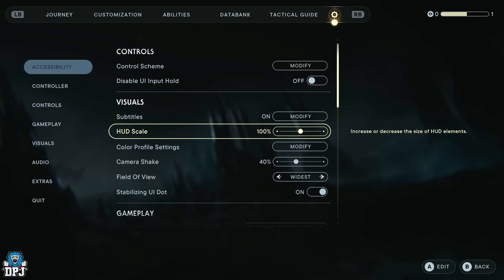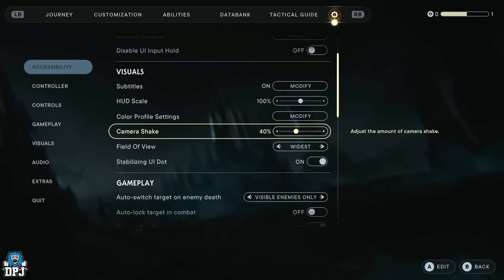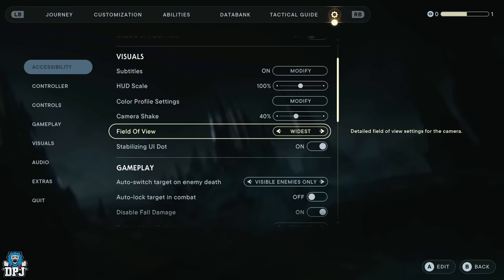You can copy these exactly as I have them, but I'd probably suggest experimenting slightly. I turn camera shake down to 40 or below — it's horrible for me. I hate that camera shake, but about 40 feels about right.